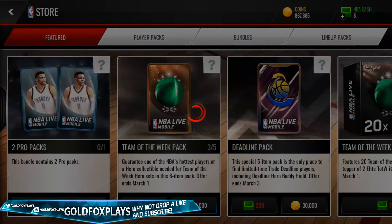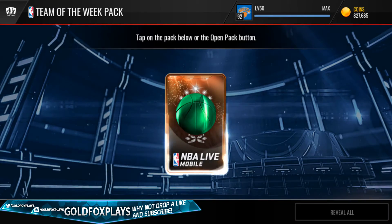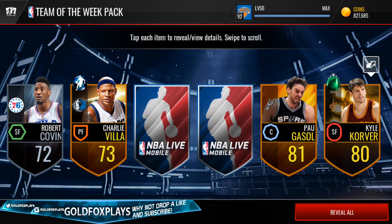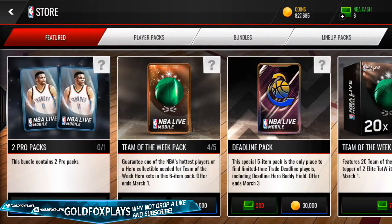Our fourth pack — we're flying through these because the packs haven't been that great, except for the second pack. Let's see if this pack has Giannis in it. We pull Kyle Korver again, and the rest are just 81 overall and a 73, Charlie Villanueva. This pack was not good.